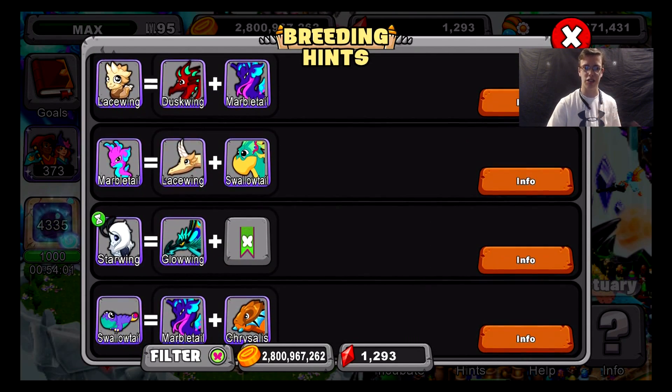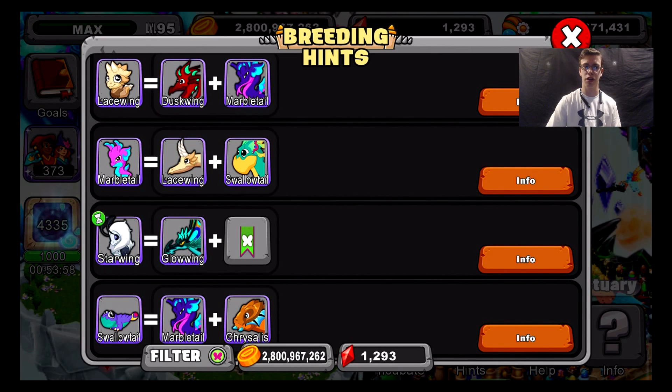There are only about seven chrysalis dragons in the entire game until they drop some during the next event. The next event is going to be spooky, probably midway through October, and then the winter event will probably be around Christmas or halfway through December. They should make a Thanksgiving event — that would be interesting. They'll probably release some new dragons like a mummy dragon for the spooky event, which would be pretty cool.